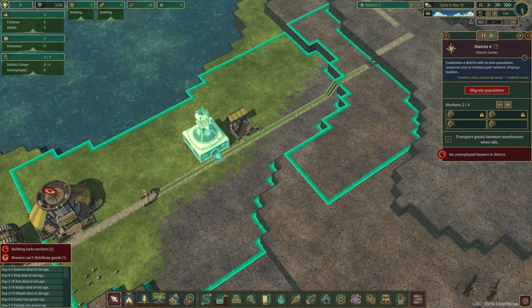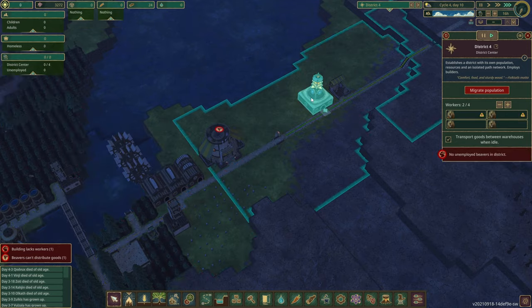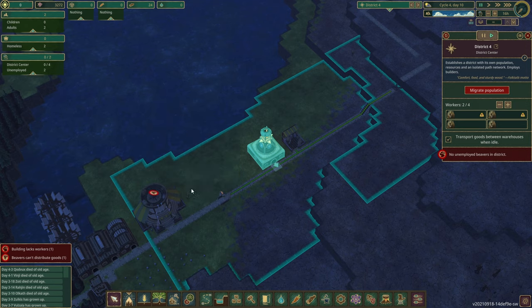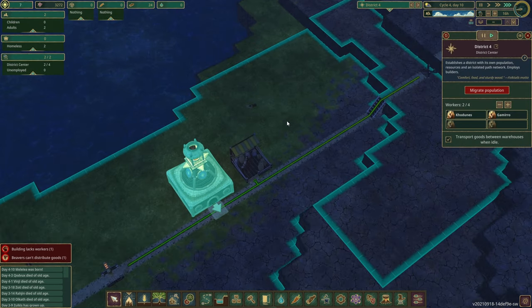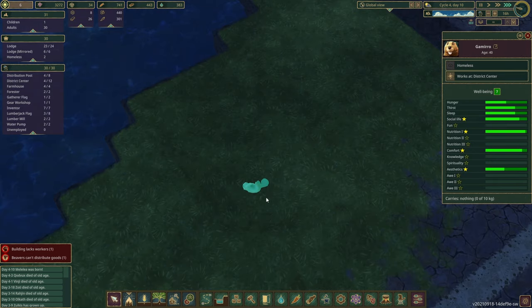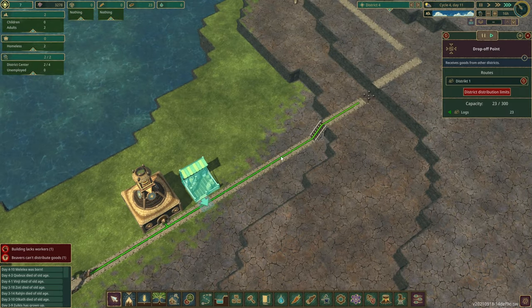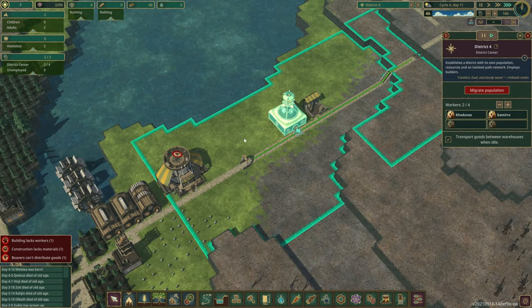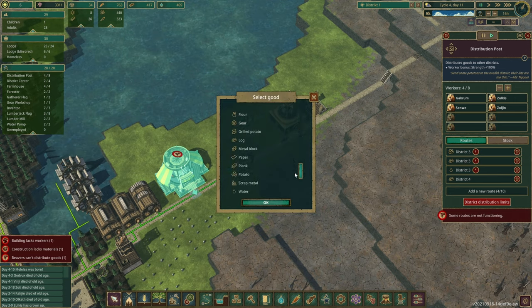Now we'll migrate adult beavers to the new district — children can't work. I select district 4 and migrate. They travel to this district. There are no houses yet so they'll sleep on the ground, but that's fine for now. You can see a beaver already carrying goods to the stairs. We also need planks — we add a new route to deliver planks for the stairs.